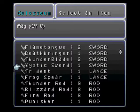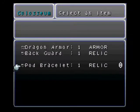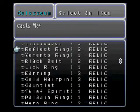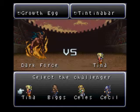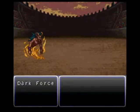Same as the original, you bet the Tintinabar and you get the Growth Egg. So I can get a second Growth Egg — that's what I'm gonna do. You fight a Dark Force, just like the original.